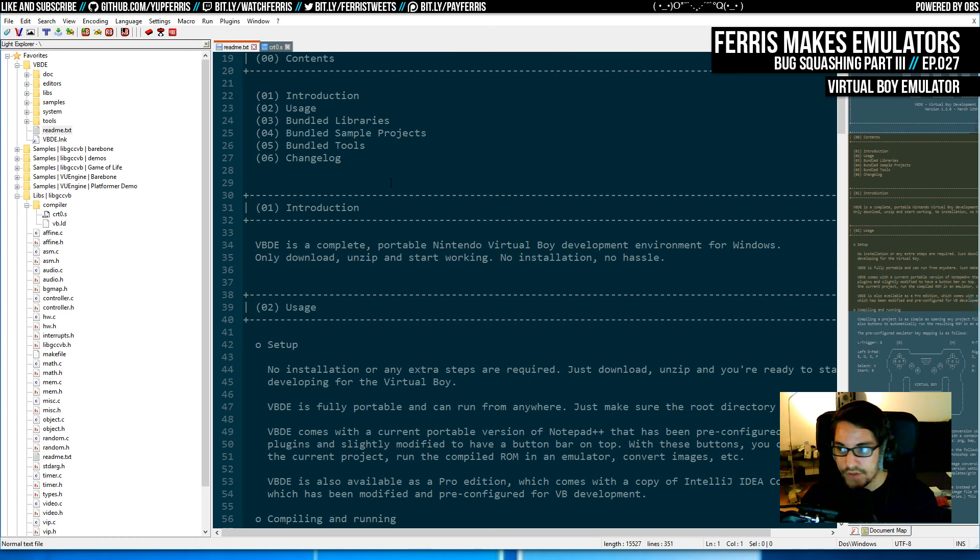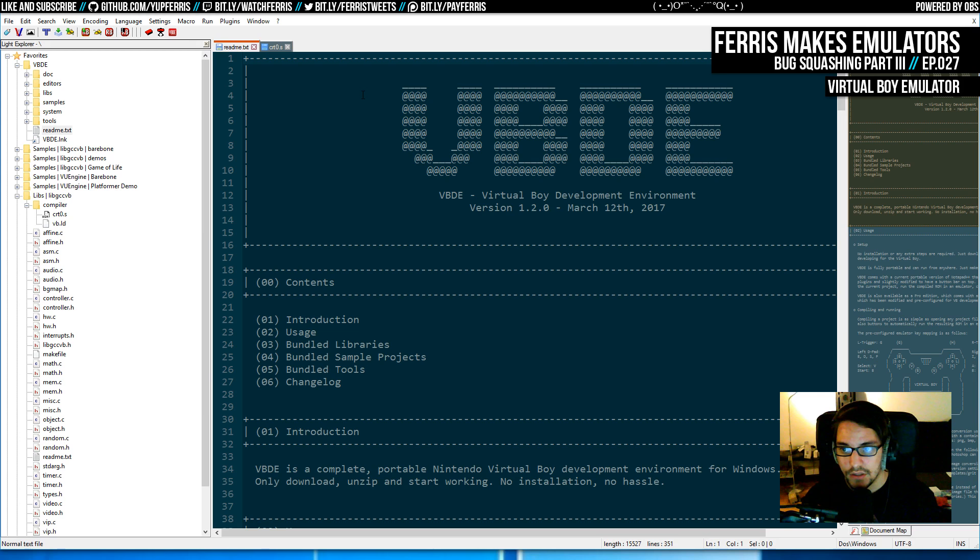First I want to just build a couple things with VBDE - maybe make a little project that pokes the background color - and get to the point where I have a loop where I can just run those on the flash card. At that point I'm iterating and can try useful tests. But before that I need to actually build ROMs for this thing at least somewhat comfortably, so I'm going to have to start by learning that. It really depends on what's in this library too, since I haven't really looked at it yet.